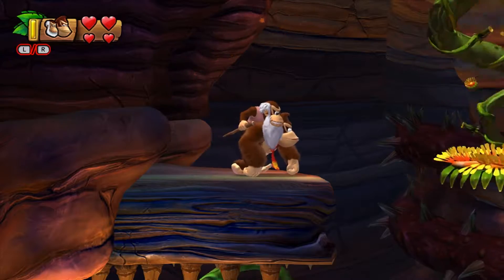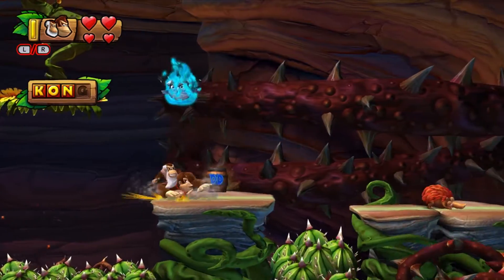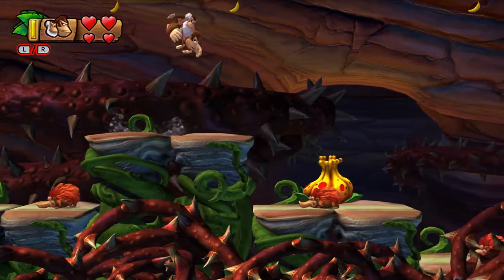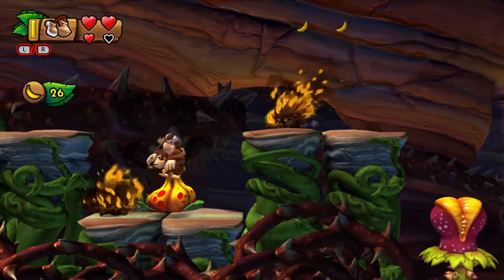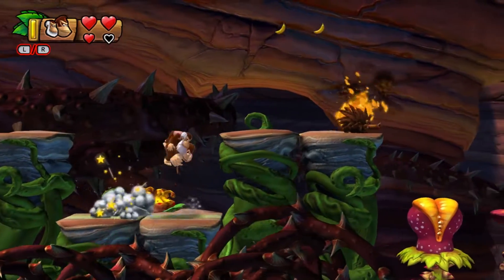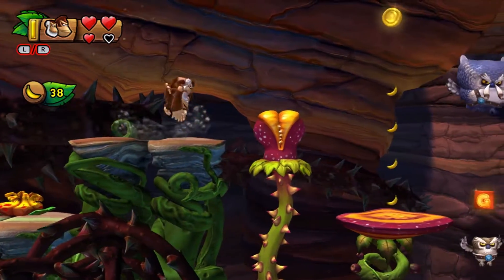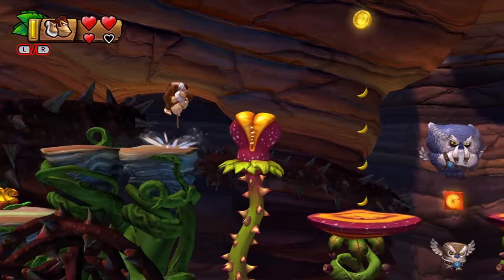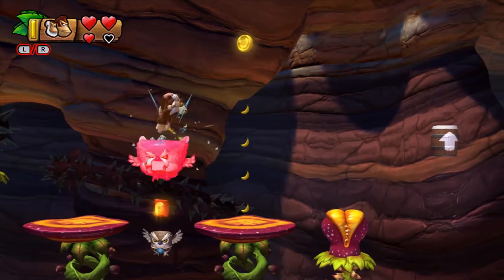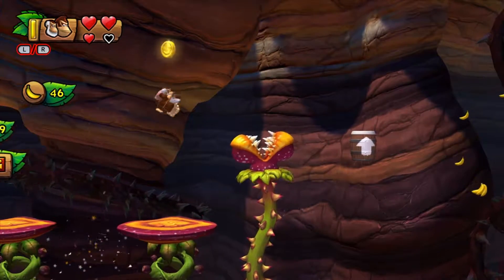Now we also have our G there we need to get to finish the Kong letters. That's the N — you need Cranky Kong for that one. Thankfully that's exactly who we have, so we're good. Just be careful here because obviously there are those little things that can light themselves on fire, and fire is not fun. Jump, jump, jump again — and now we have all the Kong letters!